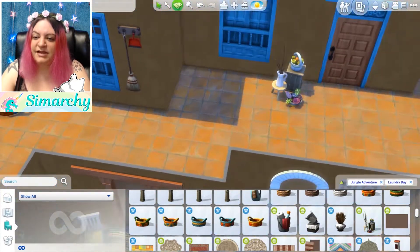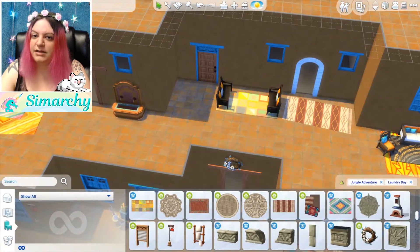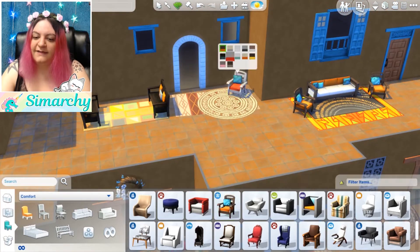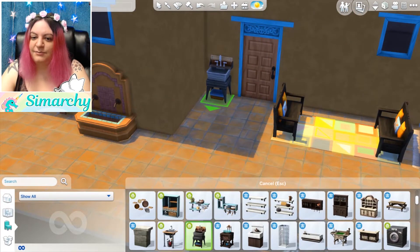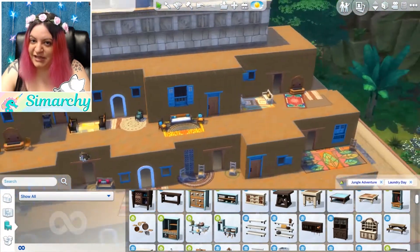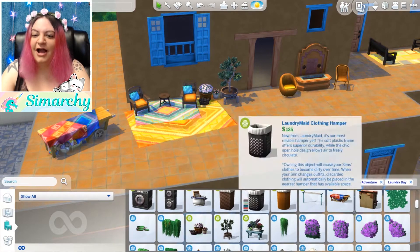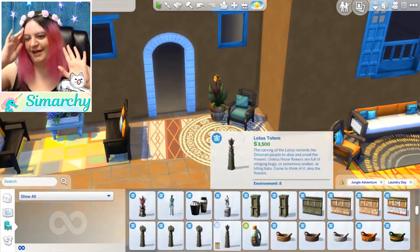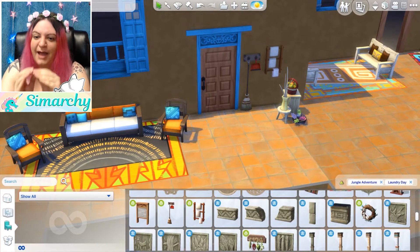Some of these items I'm using are from debug. So that is a special cheat that you can use to access items that aren't normally available in the build buy menu. A lot of the little baskets and things that I'm using are from there. And then I realized that the laundry day stuff — there are those little crafting tables I was talking about — that went by super fast.